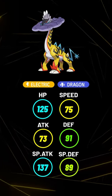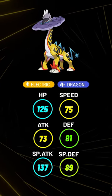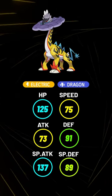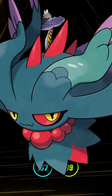Looking at its stats, it's obvious why he'll be strong. It has a huge 125 base HP, extremely solid defense and special defense, making it a great defensive Pokemon. And its special attack is amazing — at a base 137, that's more than Fluttermane.